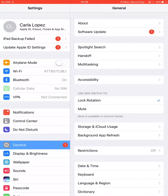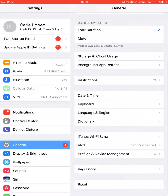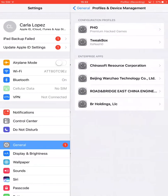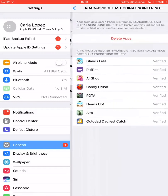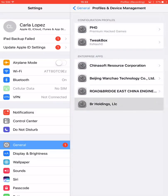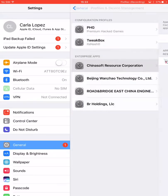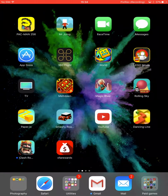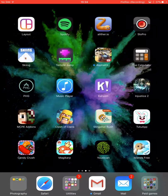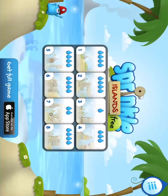What you want to do is go to Settings, then General, then go down to Profiles and Device Management. Find whichever profile it is, and it's going to say Trust — you have to trust it or else it's not going to work. And whenever you get a game, you're going to have to do that for it too.